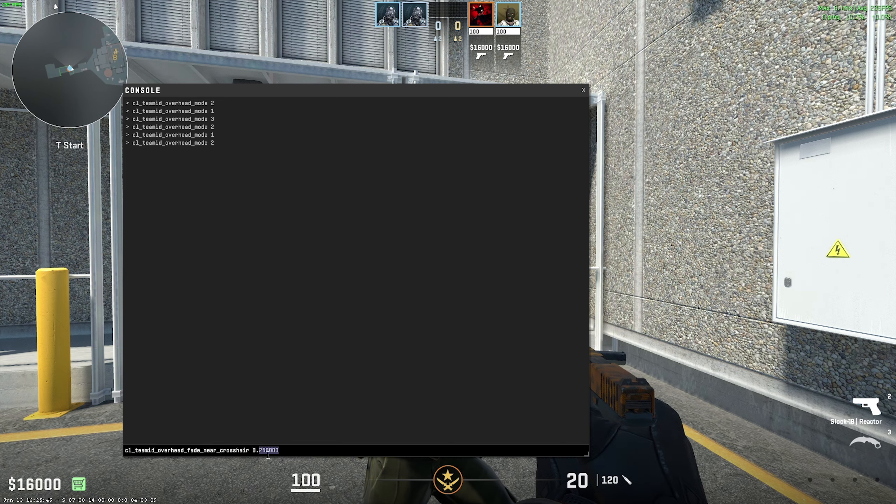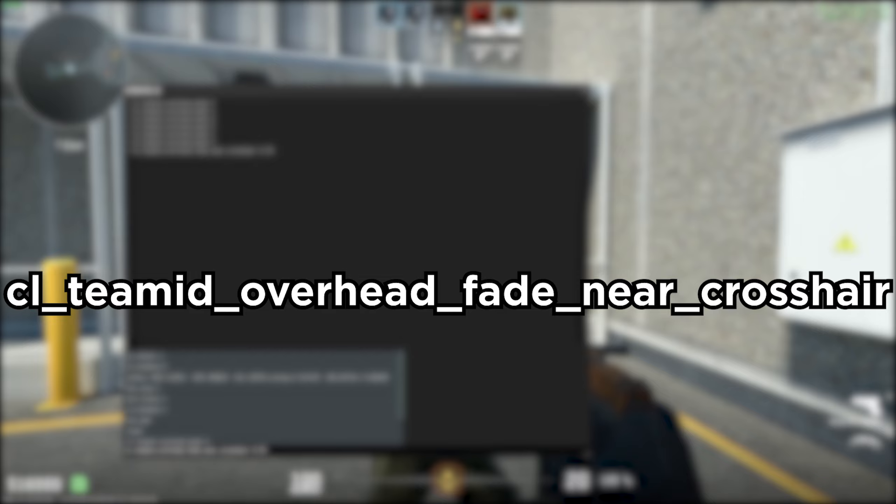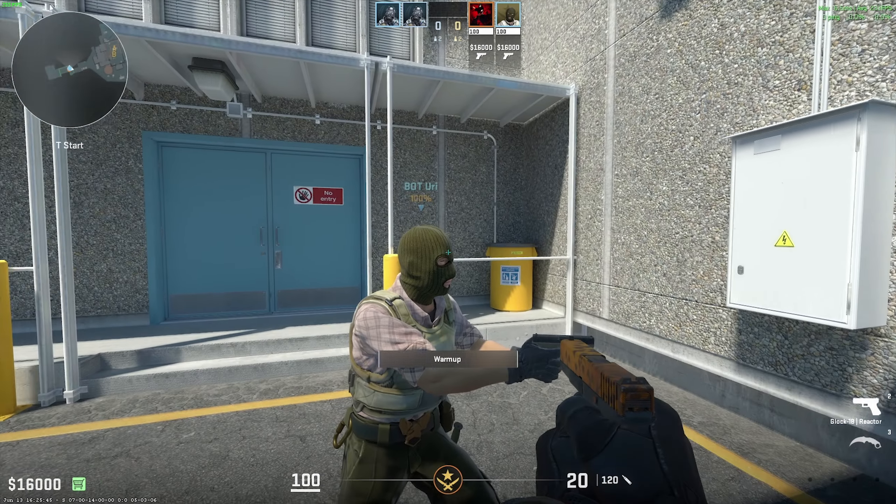For those of you that want to adjust the transparency when hovering with your crosshair over your teammates, that command is also on screen just in case. Anyways, moving on to the bug fixes.